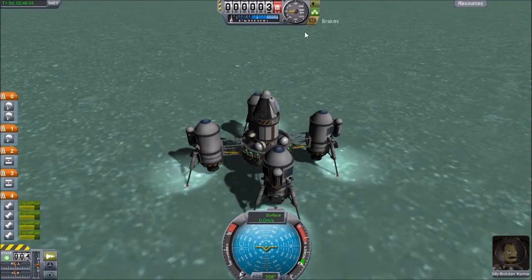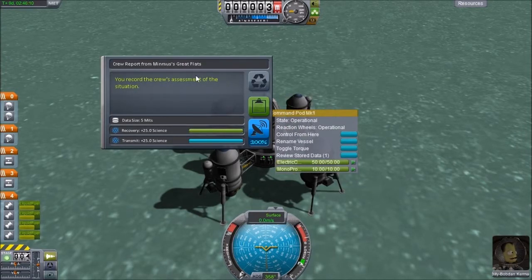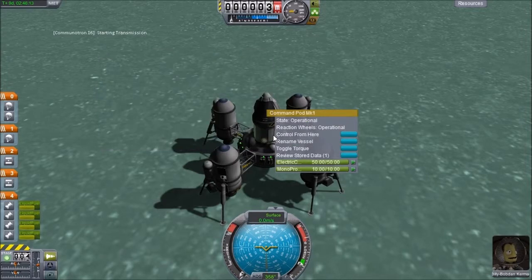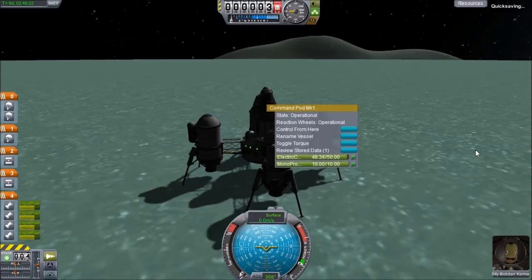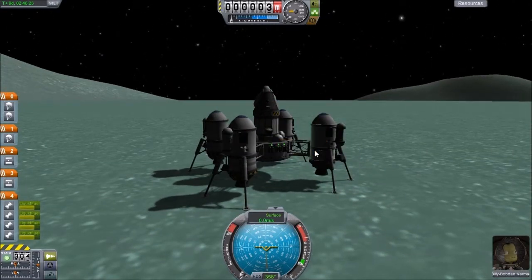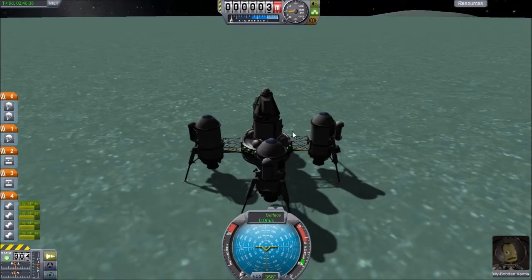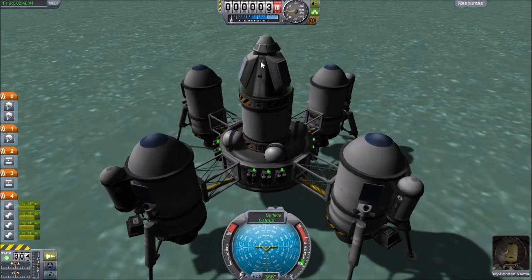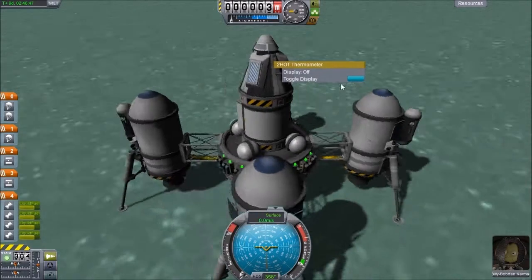Let's get a crew report. We are on the daytime side of the planet also, so that is very nice. We are on the great flats of Minmus — let's go ahead and transmit that. We'll also do a quick save. We'll do a mystery goo, and we'll keep that. Let's do materials bay — 125 science. Excellent. Don't forget to log the temperature — another 40 science.